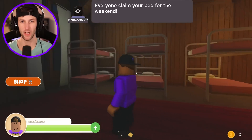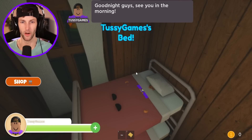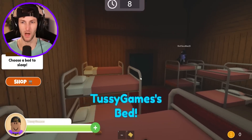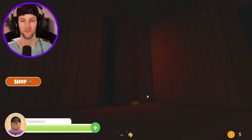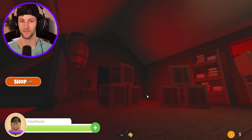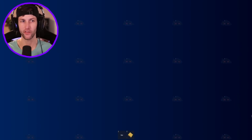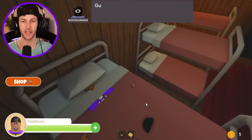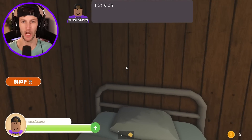Everyone claim your bed for the weekend. Do I want to be by the window or by the dark room? I'll take the window — farthest away from the darkness as possible. Good night, everyone. 3:30 a.m. in the morning. I have a feeling that Annabelle the doll is going to be opening the door. She's out of her cage! I think one of the people I'm with messed with her cage — you're not supposed to touch her cage. Guys, wake up. I heard a door open. I think I'm gonna hide under the covers.